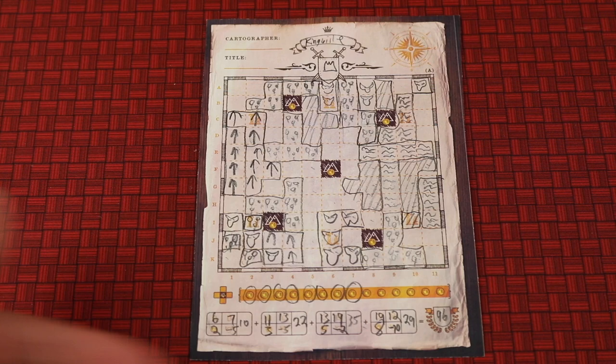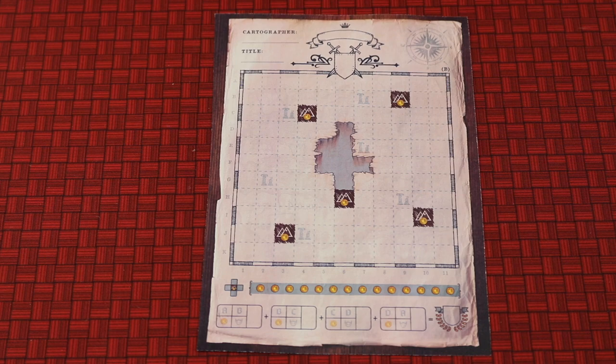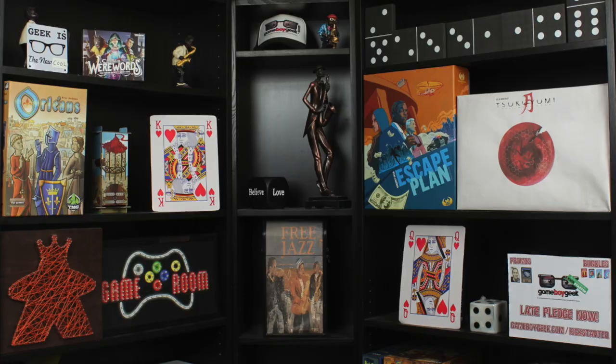At the end of the four seasons you're trying to have the most points. On the back side of the sheets there's a more advanced map that's a little bit more difficult.